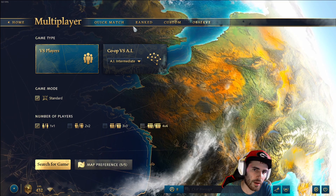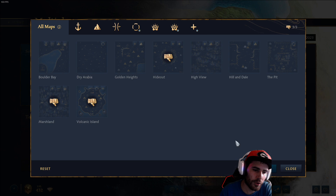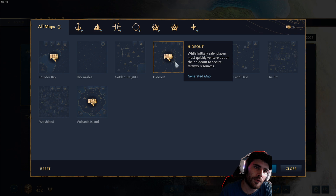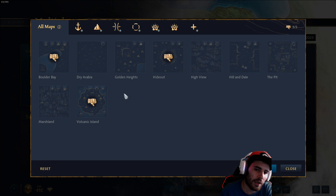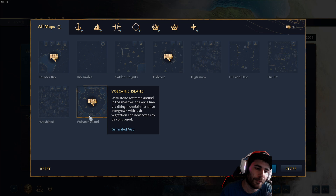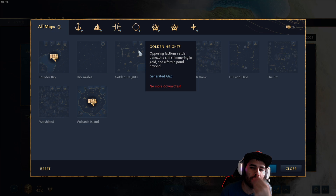Let's look at the maps for this season and talk about what to ban as a French main. If I was only playing French this season, these would be my three map bans: Hideout and Volcanic Island are not super good for aggressive civs and aggressive strategies - it's all about booming. Volcanic Island is kind of like Hideout but with water. I can't stand these maps personally.